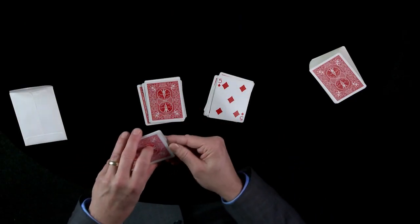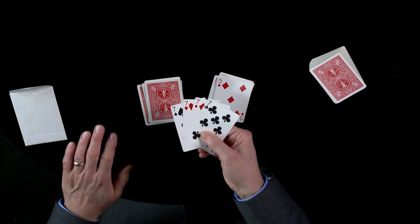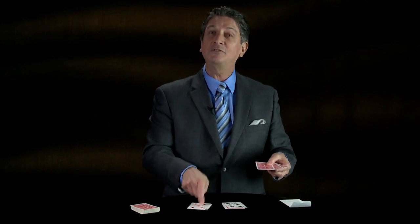If I don't use the five, if I use the seven instead, give a little snap — all the cards become sevens. Now that's because these cards were easily influenced by the values of the two selected cards.